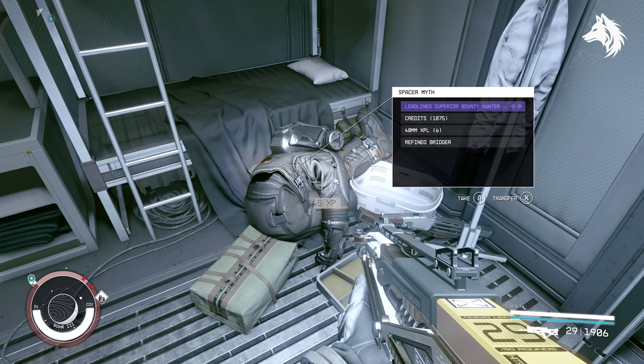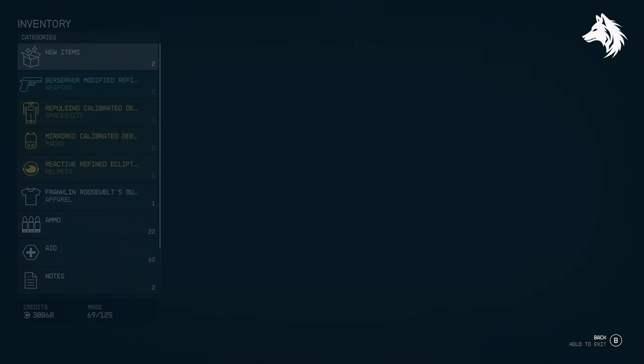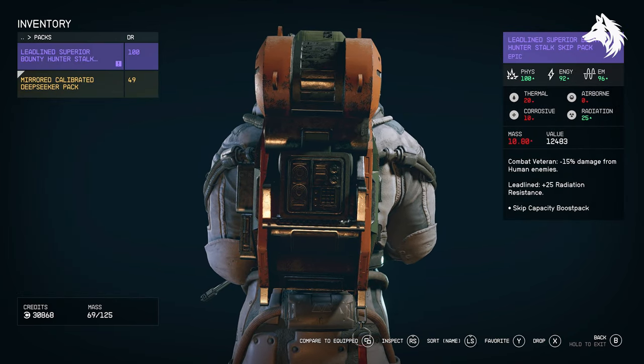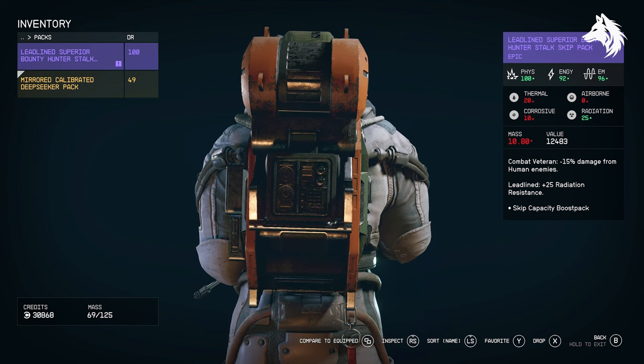So guys, just a quick one, but I've been asked several times how this all works — the names and the prefixes you have on your weapons and armors, and what determines them. So that is how it all works. Like and subscribe for more Starfield guides, and I will be back in the next one.